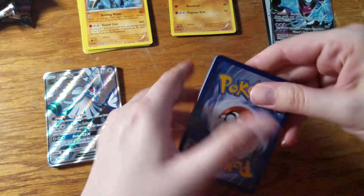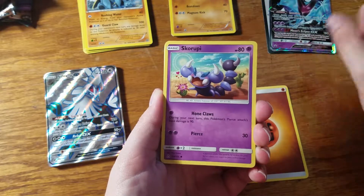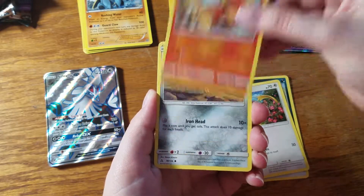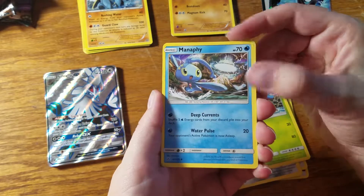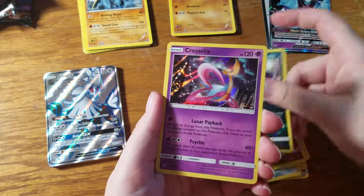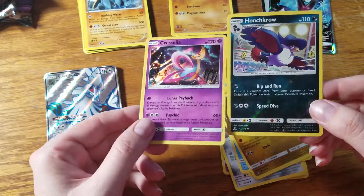Alright, this last pack of Ultra Prism is being difficult too — maybe that's a good sign. Get rid of the code card. One, two, three, and energy, plus two more. We've got Fighting-type energy this time. What an adorable Skorupi! We've got Stunky, Yungoose, Magmar, Alolan Diglett who's a Metal-type, Grotle, Manaphy — oh, is that the Ultra Beast wormhole? We've got Gabite, Honchkrow — one of the best Pokémon in the world. Oh, and then we've got a Cresselia holo, that looks really great. Oh, I guess Honchkrow is a reverse — it's just so dark I didn't notice.